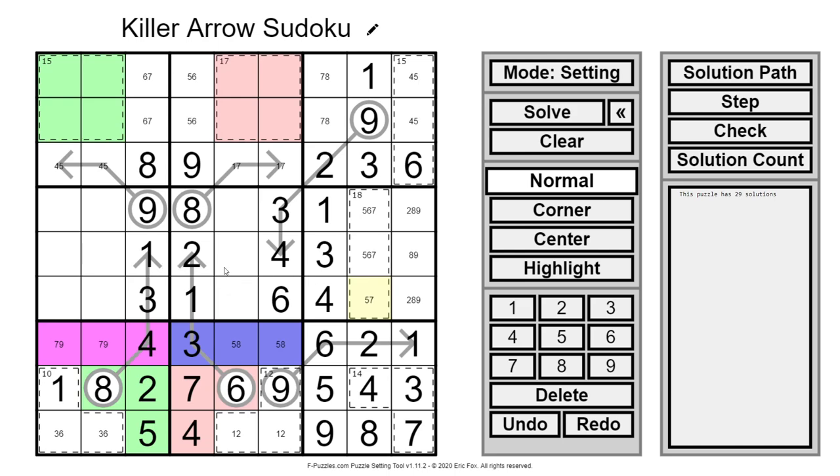This must be a 7 because the middle box had 5, 7, and 9. The 1 makes this the 7, this an 8, this a 5, this a 2, and this a 1.